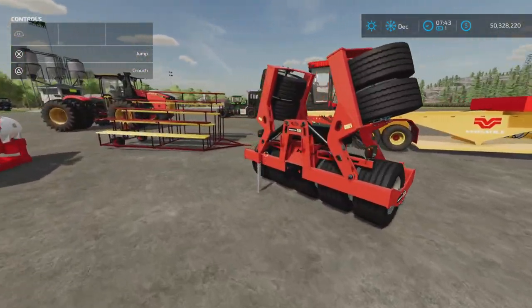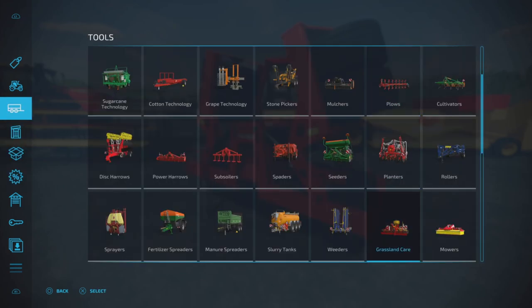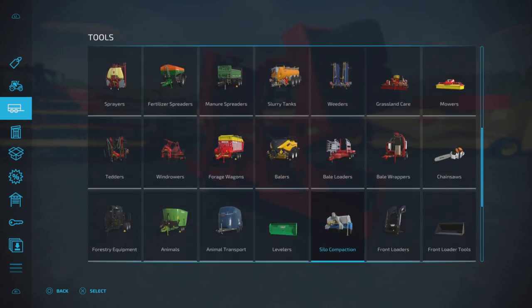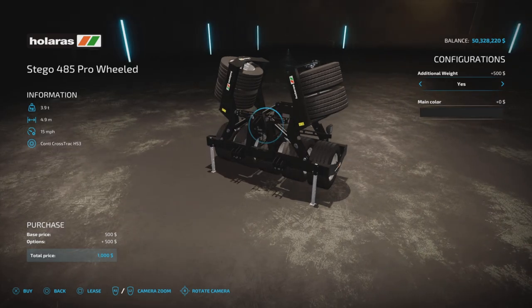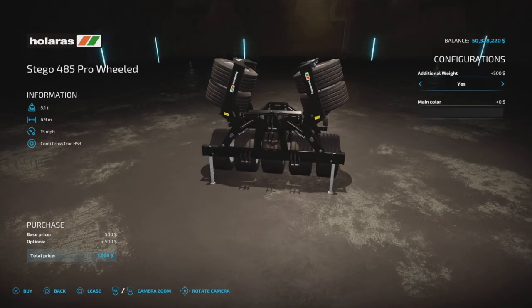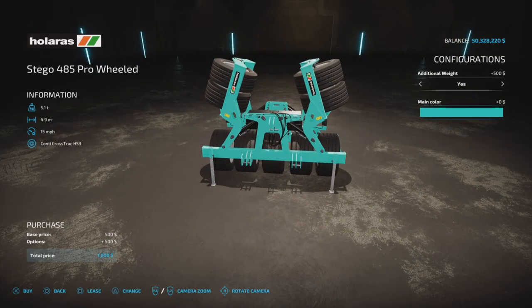Dominic has provided a roller to prep the test area. To find it, go to Tools under Silo Compaction - it's the Stergo 485 Pro, width 500. It is four slots on console. You can add additional weight, making it usable for actual silo compaction or field rolling. It also has extensive color options - even some special ones, including chrome and copper finishes.